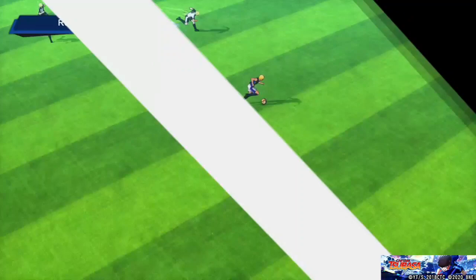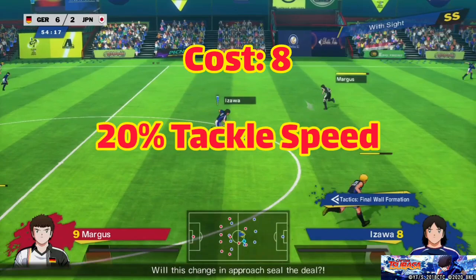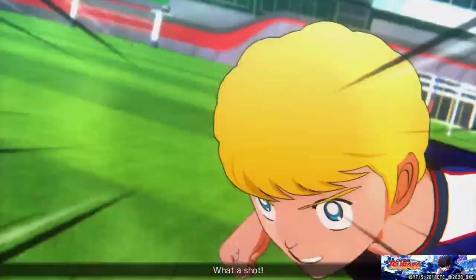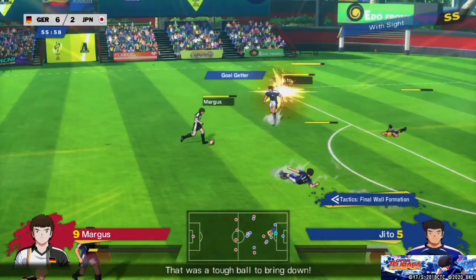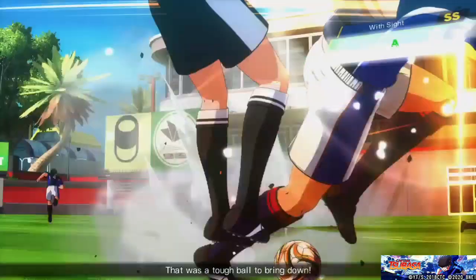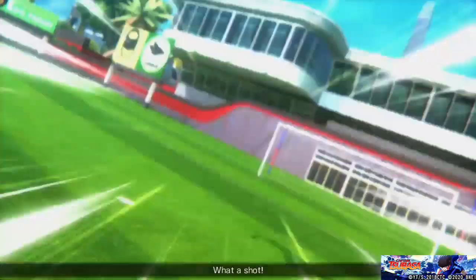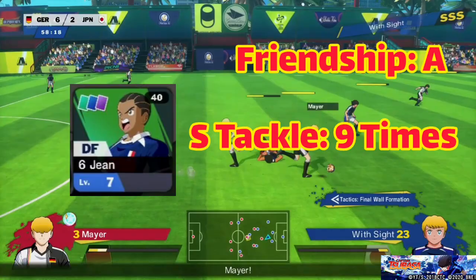Number 8: Terrifying Pursuer. Now before you guys eat me up — just listen to what I have to say. This 8-cost skill increases your Tackle Speed by 20%, but only for 2 seconds, and after that goes to a 10-second cooldown. The worst part is that the AI makes all your players run when your team is on defense, and as a result the AI wastes the 2 seconds you have to use the Tackle Speed. So when you do get control of your player, you're stuck in the 10-second cooldown, and most of the time he won't even get to use this skill. You can only get Terrifying Pursuer from Jean — get his friendship to rank A and get S in Tackle 9 times to unlock the skill.